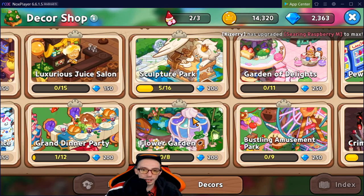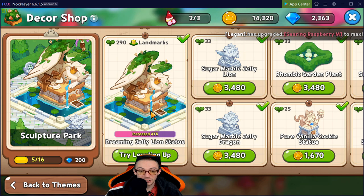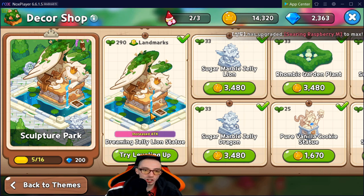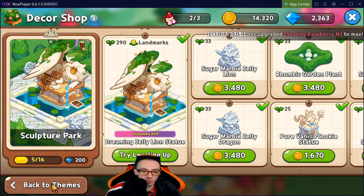In the Sculpture Park we have the Dreaming Jelly Lion Statue, which increases attack. I personally prioritized this — I think it was the second one I got. I highly suggest it. Anything that lets you put out more damage is top priority. It helps you run through PvP battles, quests, and bounties so much easier. I rank this at number two, right after the Tick Tock Clock Tower. Increasing attack is just so important for battles.